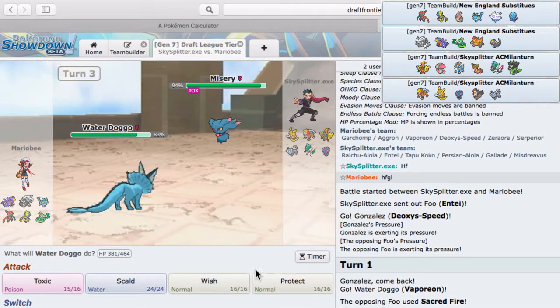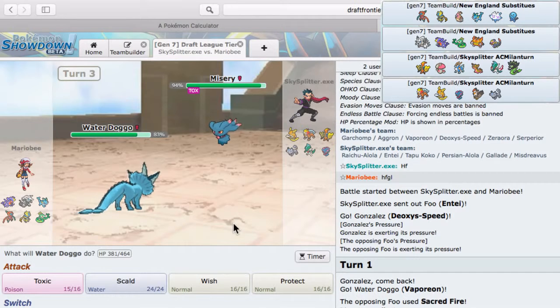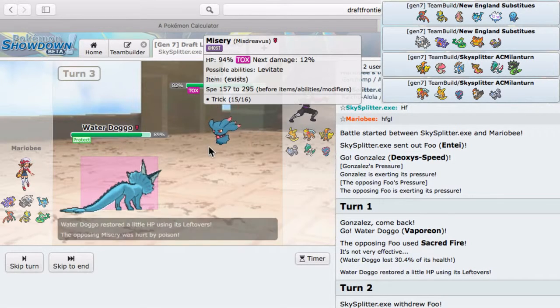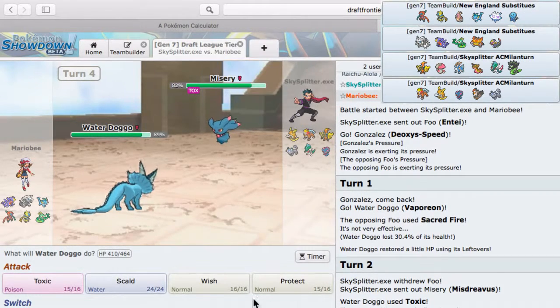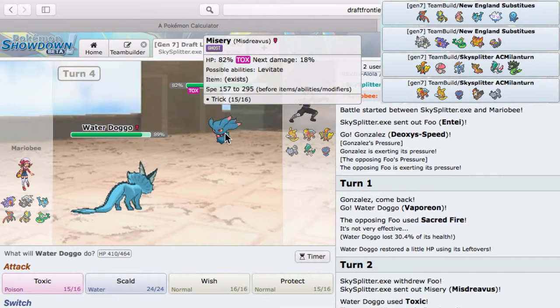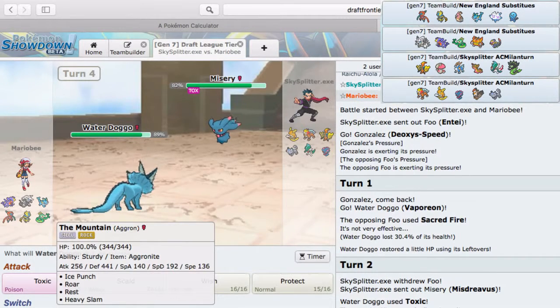This Mesprit set could put in some work — I don't even know what it does with Assault Vest. Let me Protect to scout — oh, it used Trick! So he's most likely Choice Scarfed. He could be Toxic Orb though too. What's his speed — 295? That naturally outspeeds me. I think I should go into kitty cat here since it is my designated switch-in into Entei.